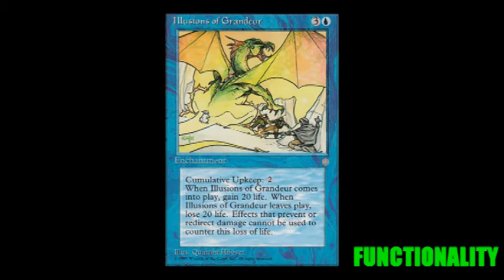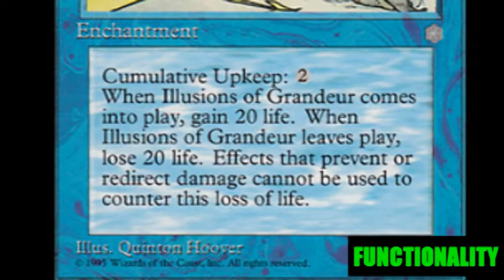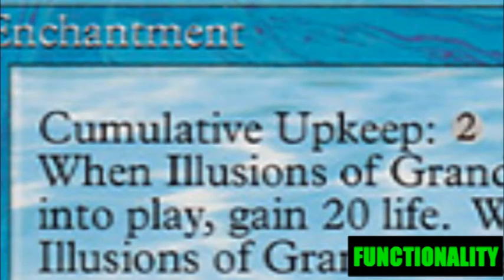Now let's go ahead and talk about the functionality. You're going to need to get your hands on Illusions of Grandeur and a Donate so that you can set up a combo. The combo involves you using the Illusions of Grandeur so that you can gain life. And you need the Donate so that you can donate the Illusions to your opponent. You still get all the benefits from the Illusions; however, your opponent is the one that's going to be stuck with all of the drawbacks.